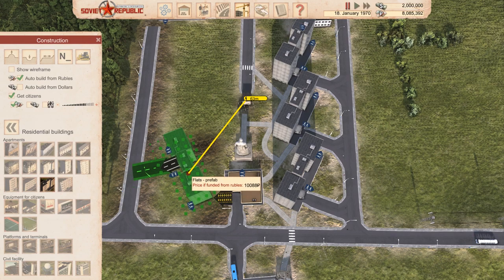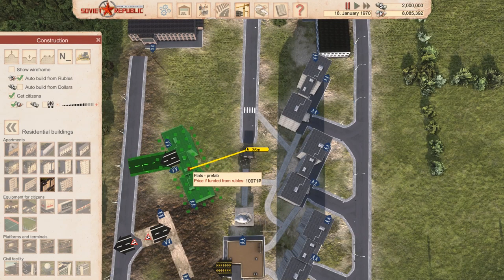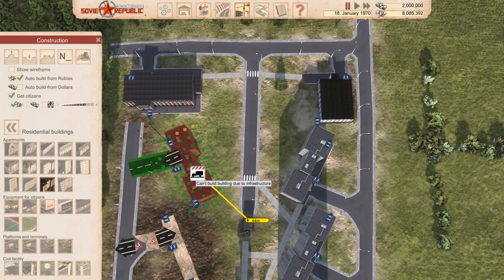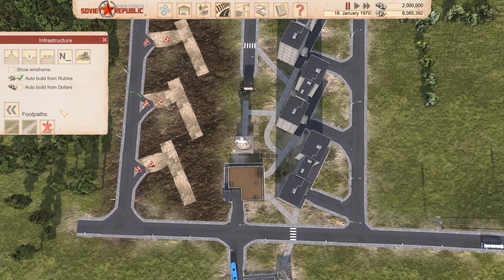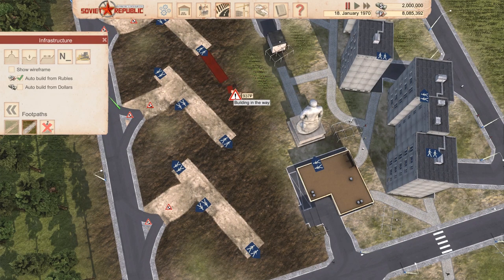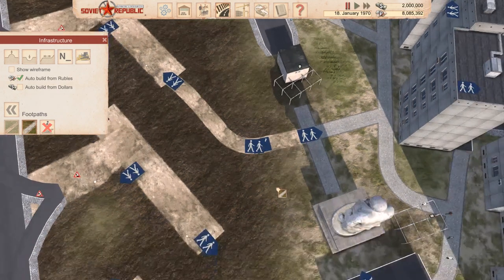That's too sharp an angle but we can do this - that should give us enough room to get some of these blocks set up over here. This whole footprint thing really gets on my nerves sometimes. This works though - there's one, and there's two, and here is three. Hopefully - yes, close enough! I like it. As long as it works. Let's go ahead and get the footpaths laid out.